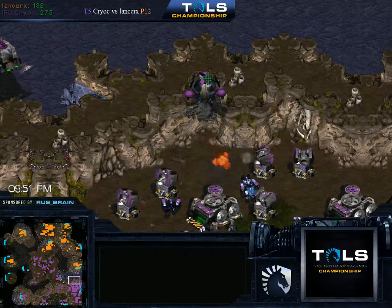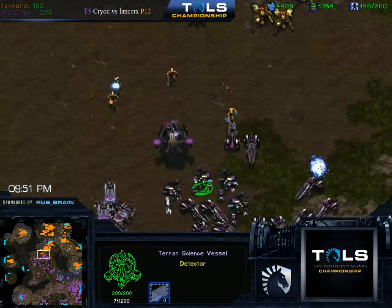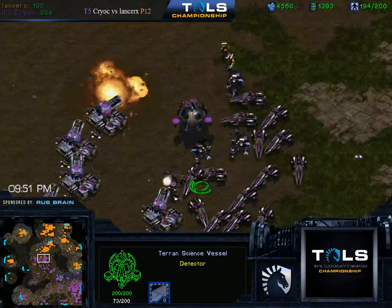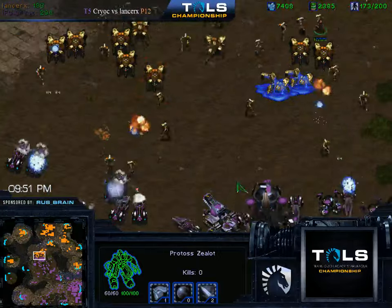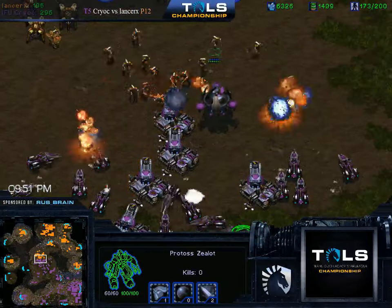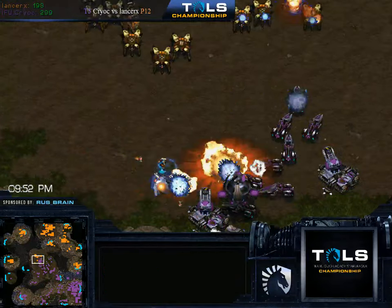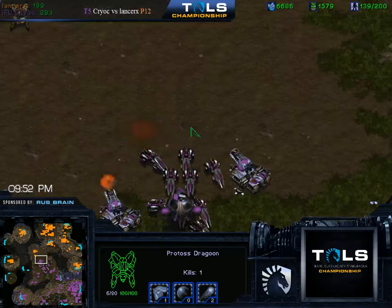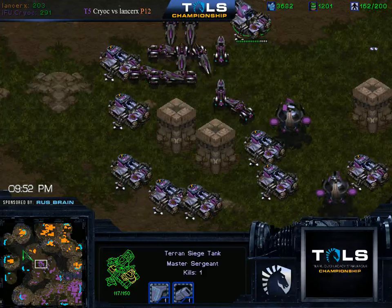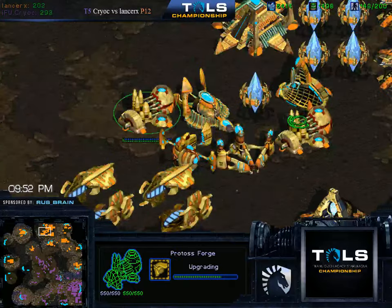This could actually be really scary for LancerX, because that recall could potentially do nothing thanks to all these defenses, and he cannot deal with that army. Nice EMP. And suddenly LancerX is pretty much pushed against the wall. Is he going to go in? He cannot go in — he needs Arbiter spells. Oh my god, he's going in. The big attack is going in. There aren't actually any mines at the front, but it looks like it doesn't even matter. The Zealots get absolutely murdered here and LancerX is in trouble.